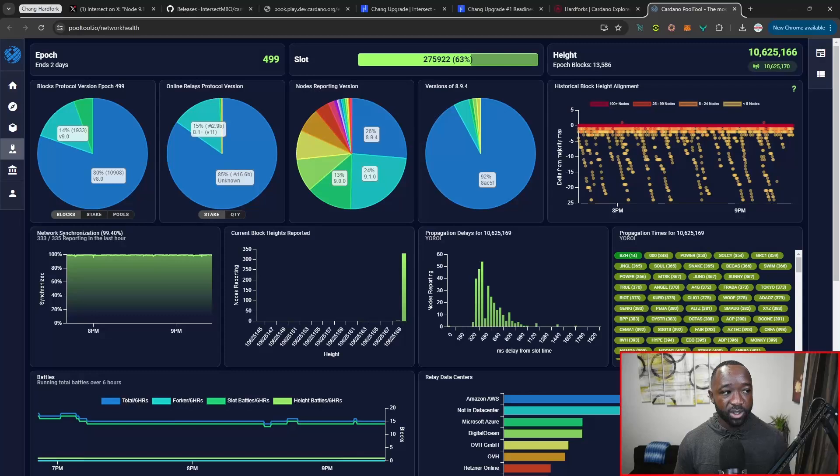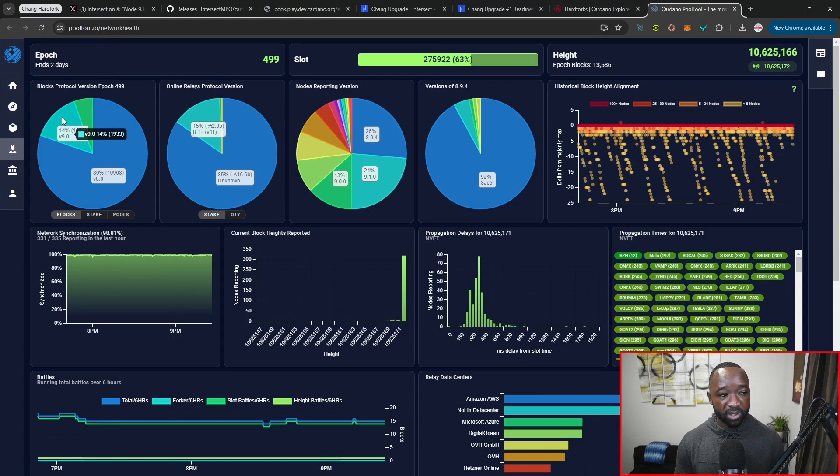Keep in mind that 80% of the stake pools have to update in addition to 70% of the major exchanges. Looking at PoolTool, we can see that 14% of the incoming blocks right now are being minted by pools running version 9.0. About 5% are reported from stake pools operating using version 9.1, which is the mainnet candidate. There is a difference between the blocks that are minted versus the actual stake pools that have upgraded.